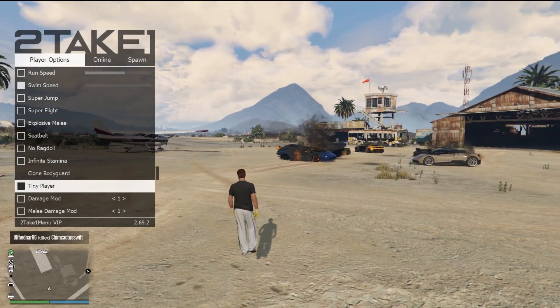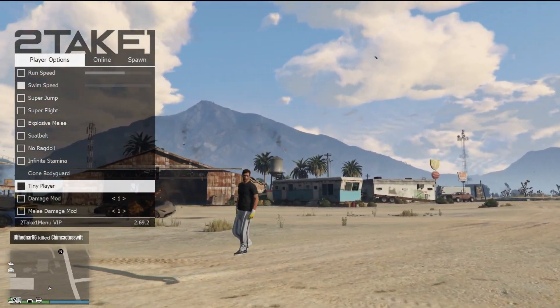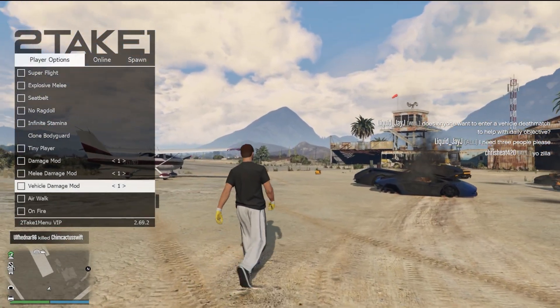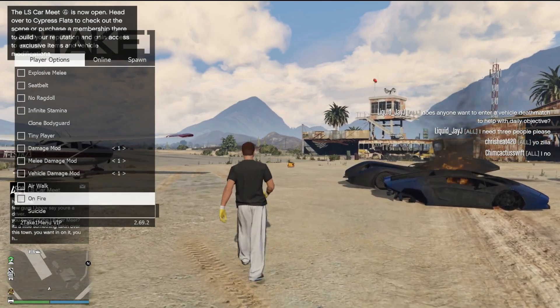Also, we got this little tiny character option here. Pretty cool — you can actually see the footsteps on the ground, he's just levitating there. You can also edit how much melee damage your character does and your vehicle damage modification as well.